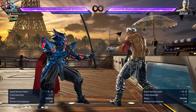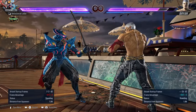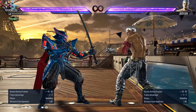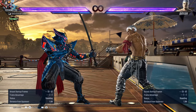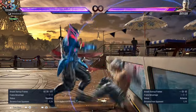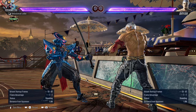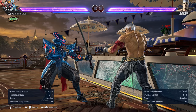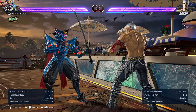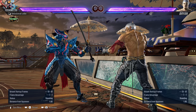But if the opponent blocks it, you get a bit of chip damage. This is actually enhanced while you're in your no-sword stance — a significant amount of chip damage is done to the opponent if you're in no-sword stance.